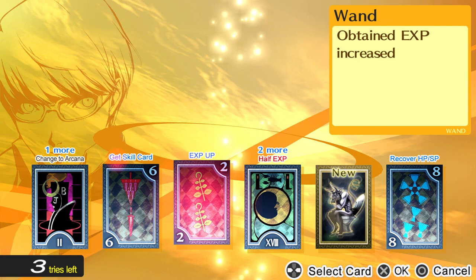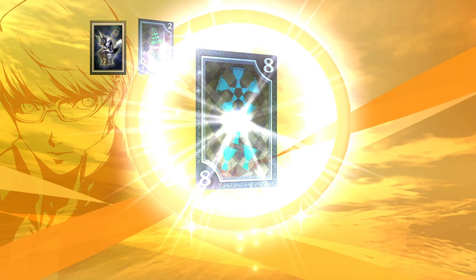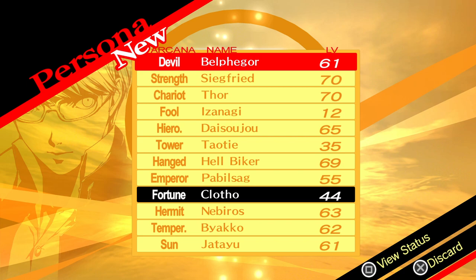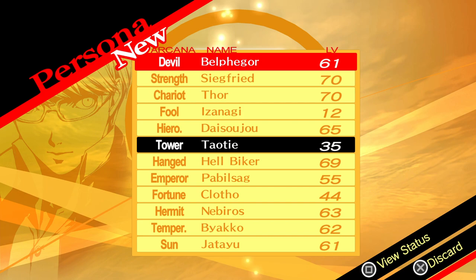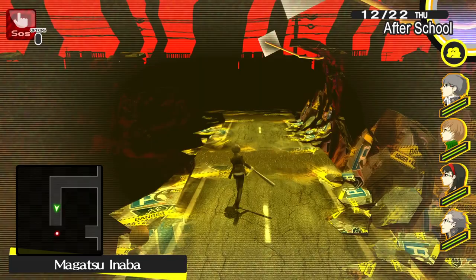I kind of clicked too fast - but we would want Belphegor. Could swap Clawful. I will swap for Clawful, because I have her in the Compendium and that guy is new. Another level and she will learn a new physical attack - so that's great. Let's swap to Siegfried again and keep continuing so we can find the passageway - a way to open the passage, I should say.